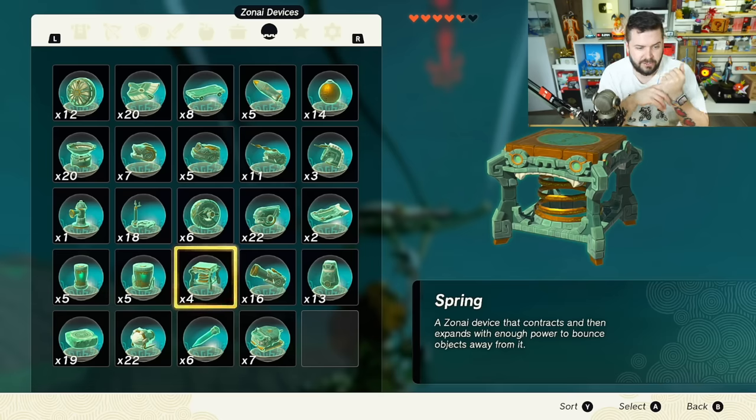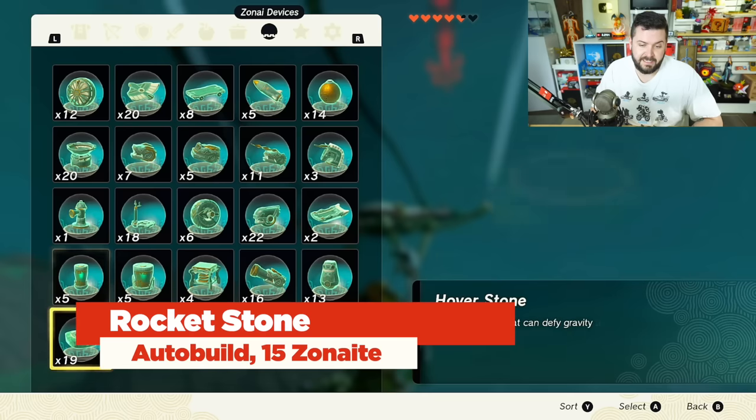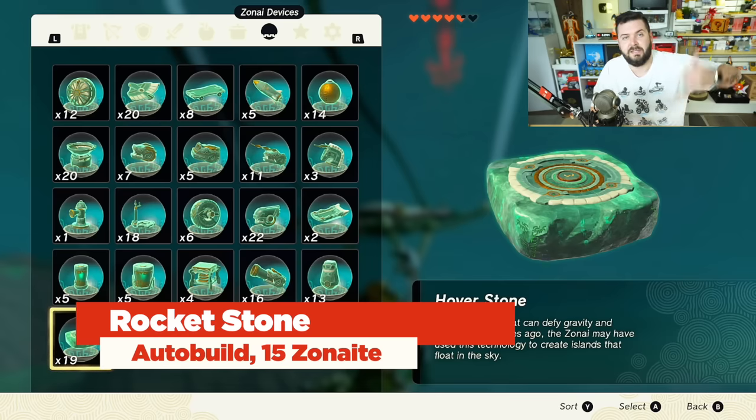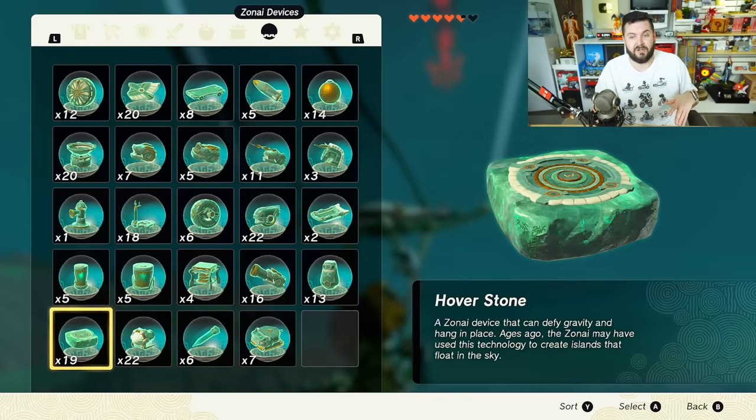There is one neat little thing: if you take a battery, attach it to a hoverstone, put a rocket on the hoverstone, and climb on top — turn it on and it's going to bring you really high up in the air, and then you'll remain there for a long period of time because hoverstones are extremely efficient on battery. The rest is mostly combat related, which is mostly meh. Save your cannon shields for mining lots of zonite in the depths whenever you come to the giant zonite chunks.